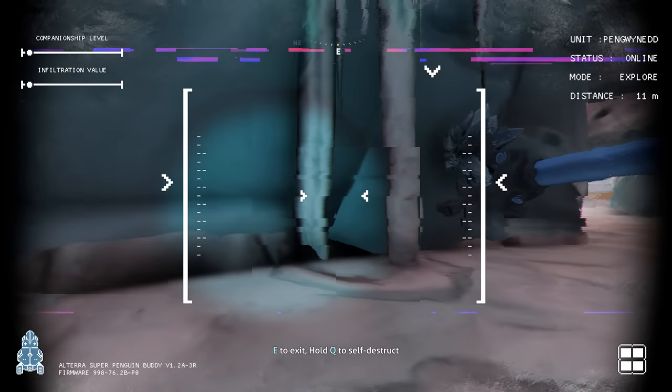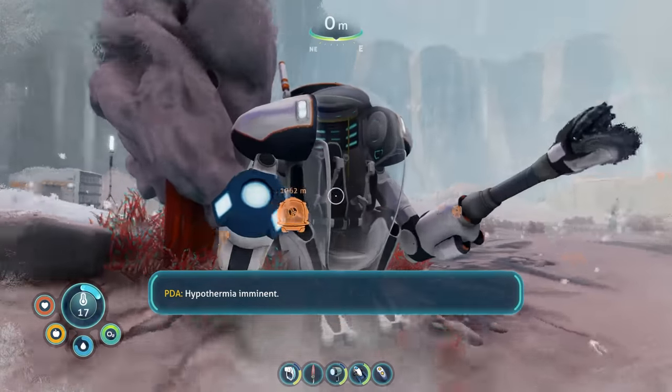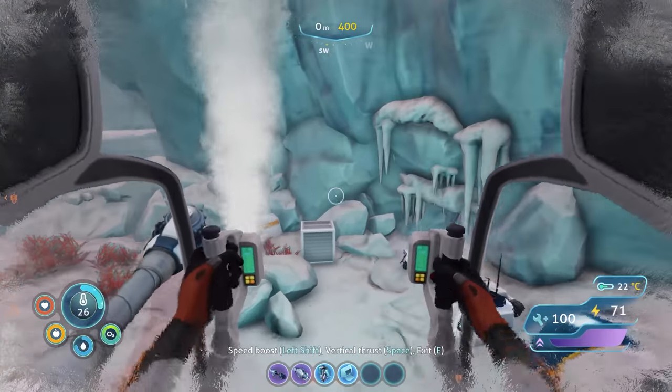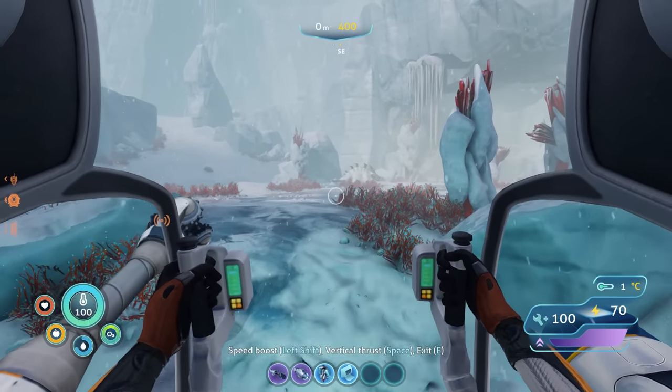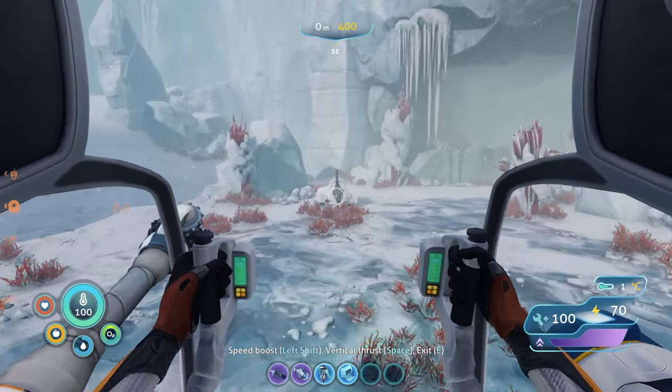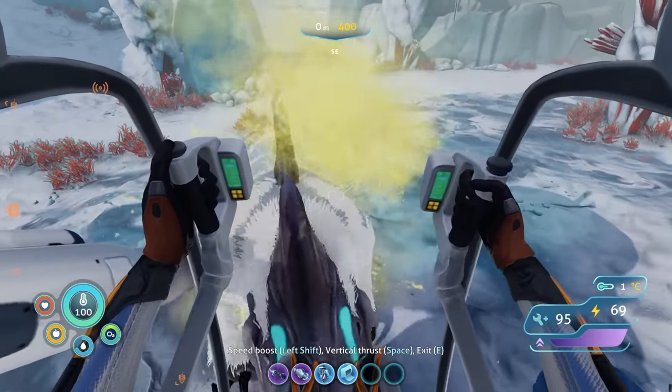There's some magnetite here — I'm already full and I don't know how to drop things. Oh my god, I am freezing cold! I'm lucky there wasn't much more to that cave — I would have died out here. I went exploring in the prawn suit and ran into a snow stalker. I figured killing them was a good way to try and get their fur, so I went ahead and did that.